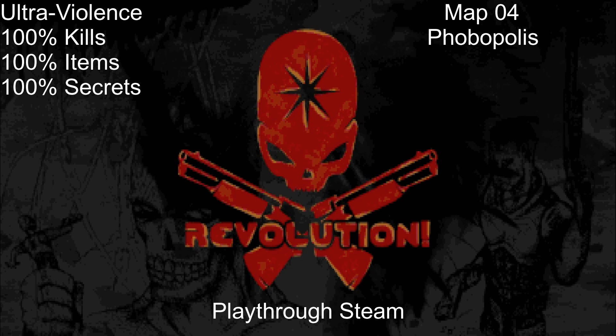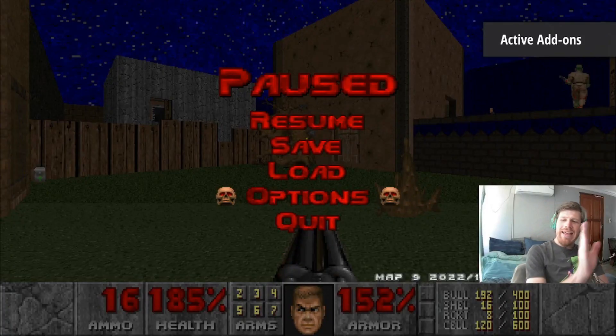What is up, you guys? It's your boy Electroflame JD in the house, back again once again for a beautiful, wonderful self-centered revenge. Today we are here for Map 4, Foe Populous, on Doom 2 Revolution. This will be done by 100% kills, items, and secrets. I hope you guys enjoy and let's get on with the show.